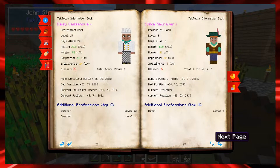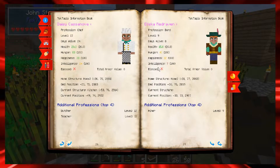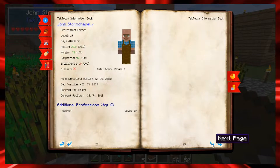It also tells you where their bed is and their current position, which is really cool. Flipping through you can see Daisy, Alaska, and John. What I also like is that it shows a villager's preferred profession. John we made a farmer but he really wanted to be a teacher — he's a level 19 farmer, but if I made him a teacher he'd be level 10. Alaska wanted to be a miner, Daisy wanted to be a butcher and teacher, and Caleb didn't have any profession choices but he's been a pretty good lumberjack.